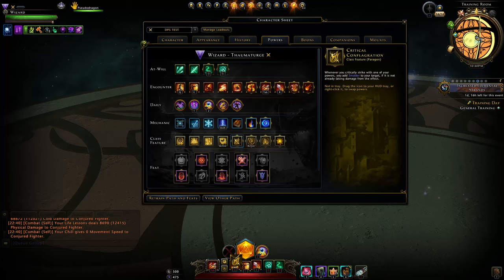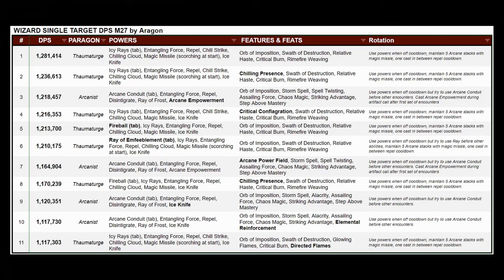All the details are in the document. I covered this in my recent single target damage video, particularly comparing Thaumaturge versus Arcanist. The setup, powers, features, and rotations — the basics are there.